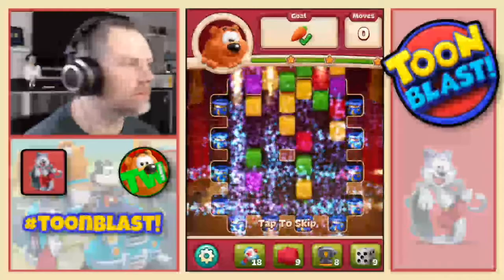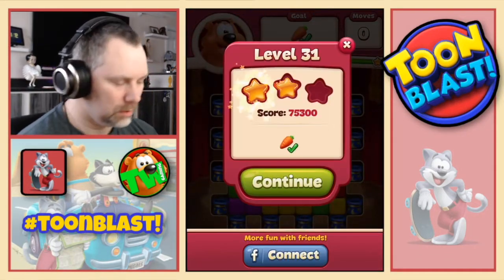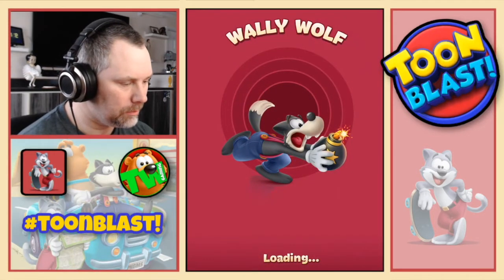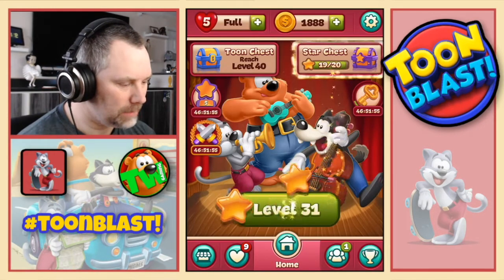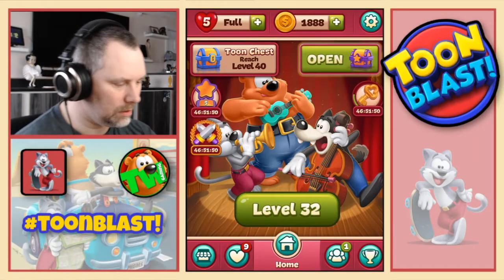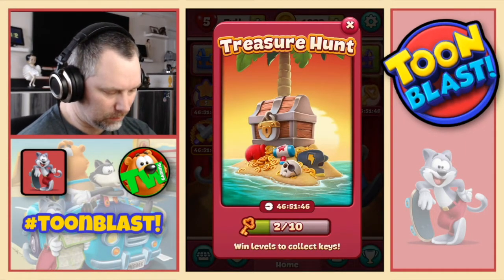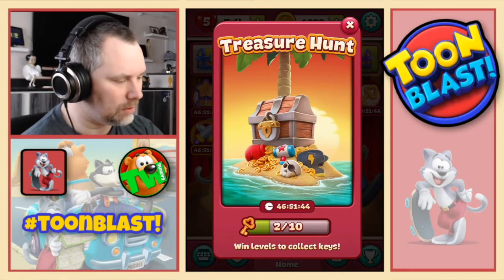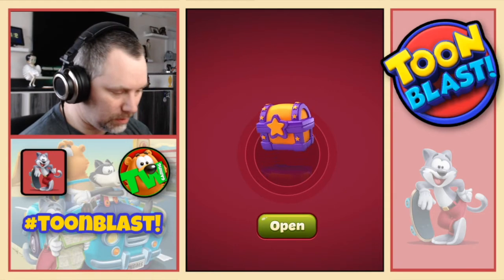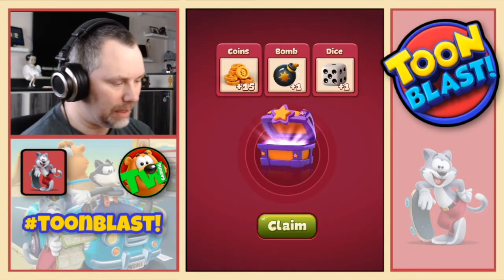And we get three stars. So that should fill up our star chest. Yes. We also get a key. That's the event of the day, which is treasure hunt. Win levels to collect keys. And I've got to collect ten of them. So hopefully I'll open that by the end of this episode as well. So star chest - we get 15 gold, a bomb and a dice.